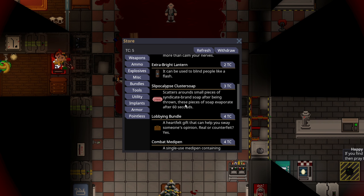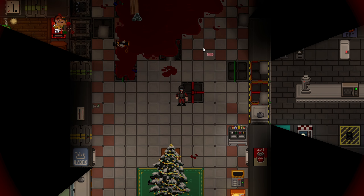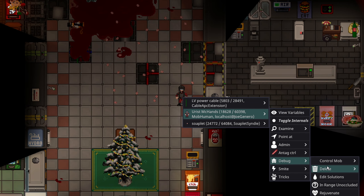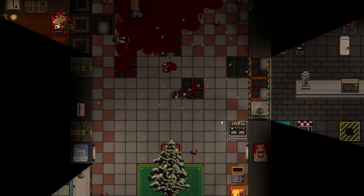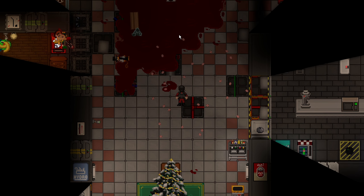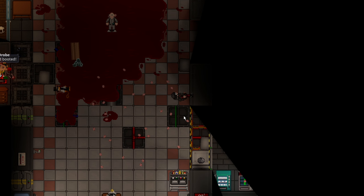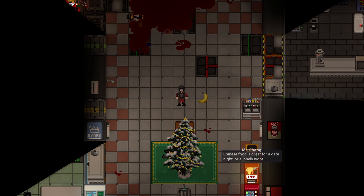There's the Slippocalypse cluster soap for three telecrystals under the misc tab. It scatters small pieces of Syndicate brand soap after being thrown — these pieces of soap evaporate after 60 seconds. If you even touch them, you slip, and it does the full Syndicate stun slip. If you combine this with no-slip shoes as your own option, you can create a field that people have to walk over or have no-slips to navigate. If you're trying to melee fight someone in your slippocalypse field, you'll have a very strong advantage forcing your opponent to either walk carefully or slip.